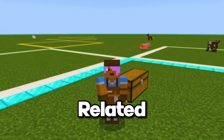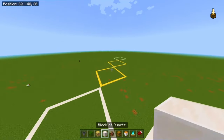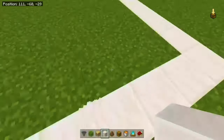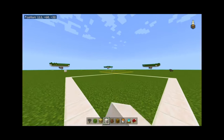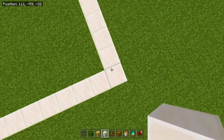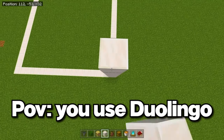Now we're done with the chunk layout and we're going to actually get to building the iron farm. Go to one of the diagonals we just did, find the last chunk, and stand on the furthest corner block from the original center. Standing on that furthest block, go seven blocks up.